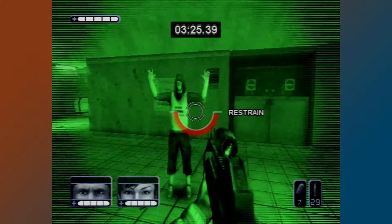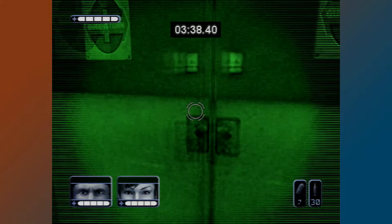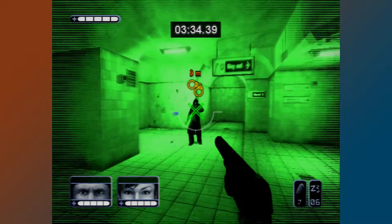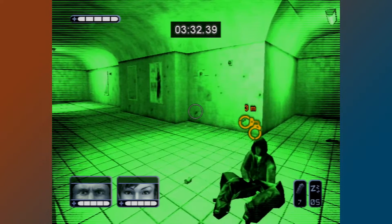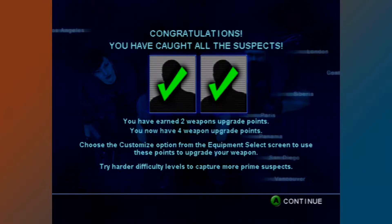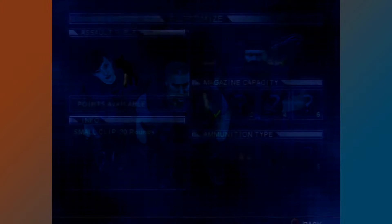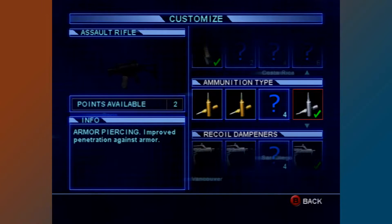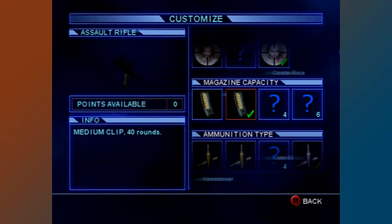For some reason, all guns have infinite ammo. The amount of prime suspects scattered throughout the mission depends on the difficulty — rookie, veteran, and elite. You must restrain them to be rewarded with weapon upgrade points. You can customize every weapon minus the sniper rifle and tranquilizer gun, with different ammo types, magazine capacities, scopes, and recoil compensators. It's not much, but it does give you an incentive to not be trigger-happy.